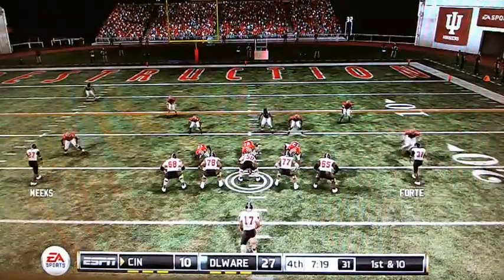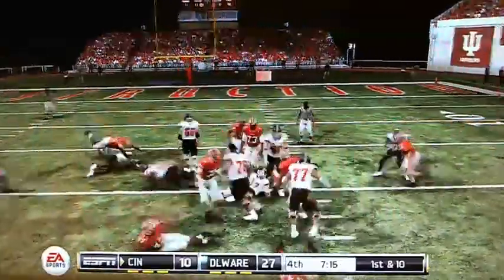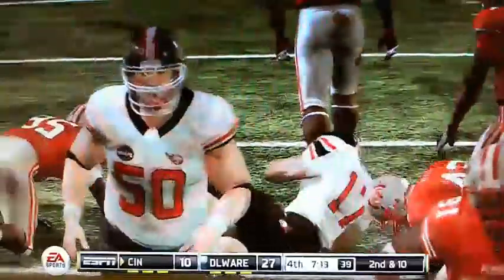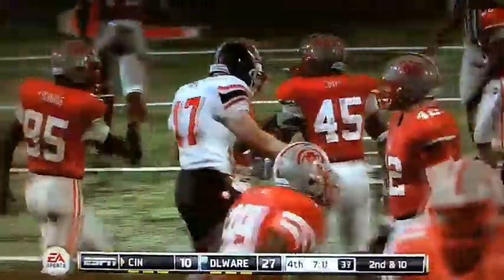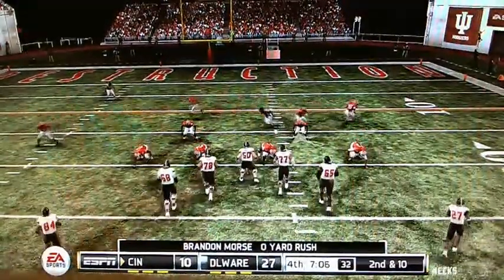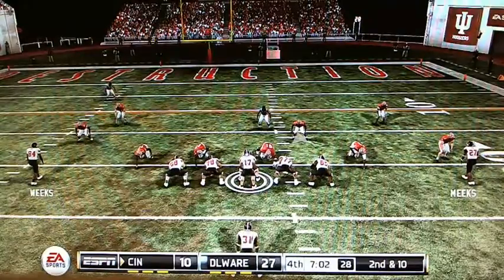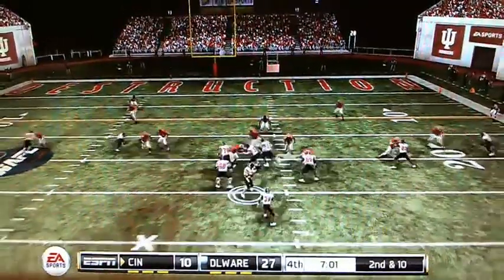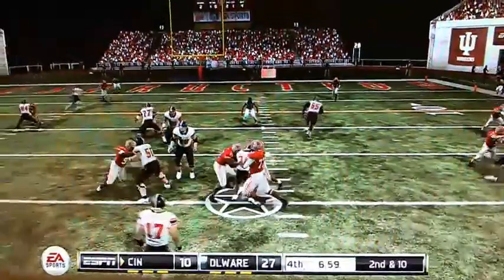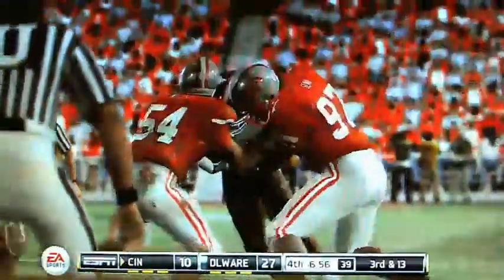7:22 to go, just outside the red zone. Morse on a quarterback draw — no gain on that play. That's a questionable play call there by Cincinnati. Morse draw play to Forte and he is wrapped up. Third down, 13.